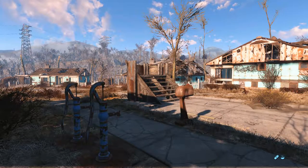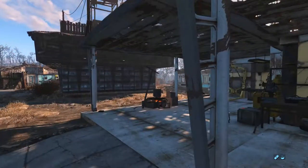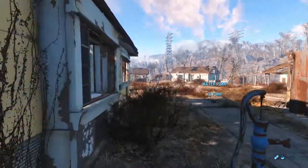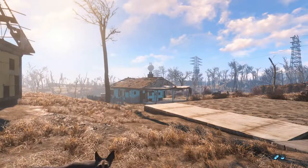Alright, I'm done. I've got 49 purified water bottles. I'll give a whole bunch to Nora so she'll take them with her. I'm going to continue going south — only one quest active: The Jewel of the Commonwealth, go to Diamond City, but that's for next time.